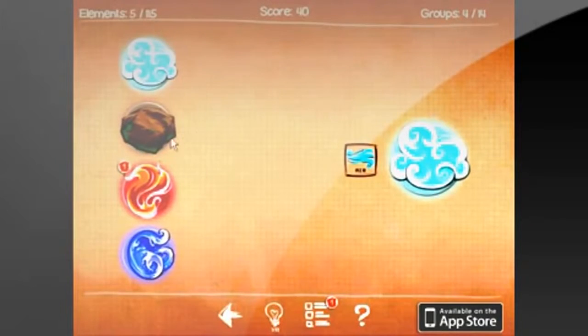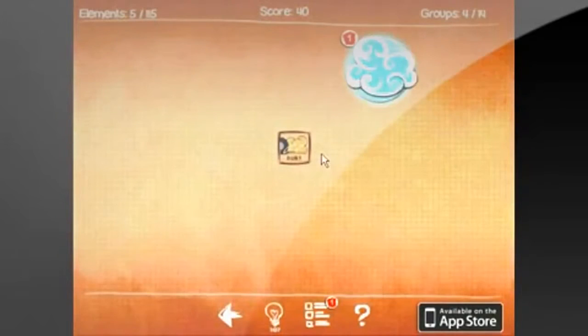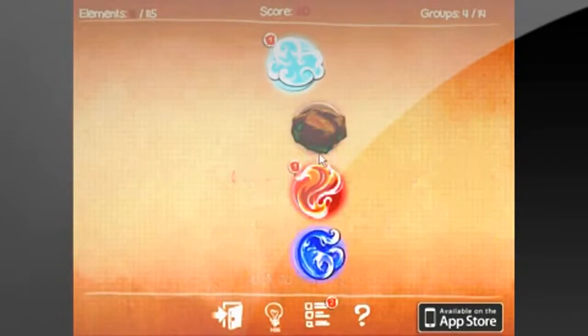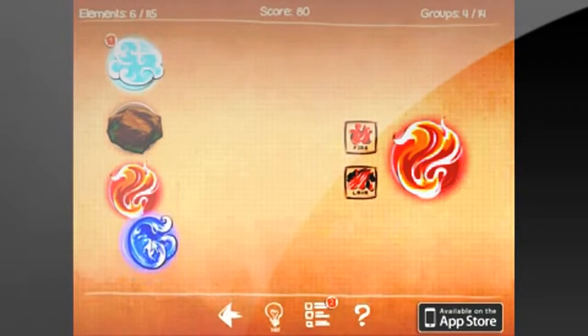So to sum this up, you pretty much start out with four elements: air, earth, fire, and water. And then you combine different combinations of elements to create new elements, and so on, until you have a large collection of different kinds of elements.